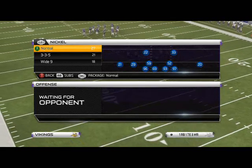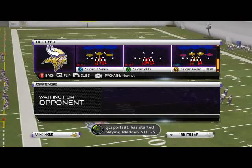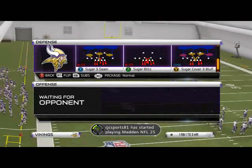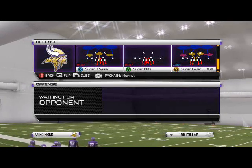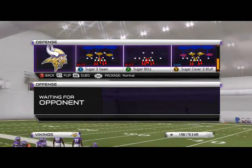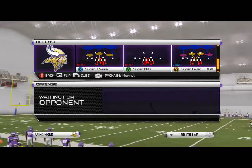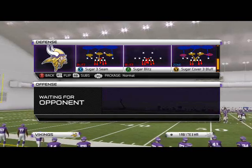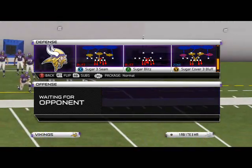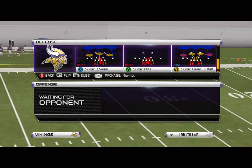A lot of you guys have been waiting for the nickel normal defense and today you're going to get a little glimpse at it. Today's base play is going to be the sugar three seam. This week's scheme we're going to focus on this play — I really like it. This scheme will be very similar to the 416 but in my opinion it's very good for the Minnesota Vikings personnel, and we're going to be able to use it to get right edge pressure, left edge pressure, zones, and run defenses. Be sure to stay tuned daily.